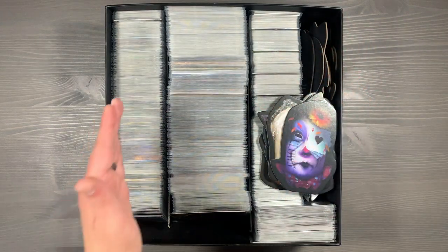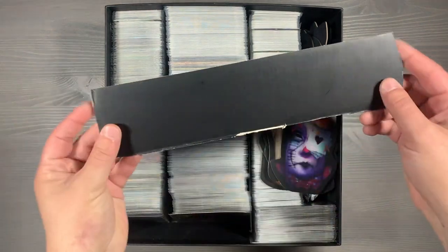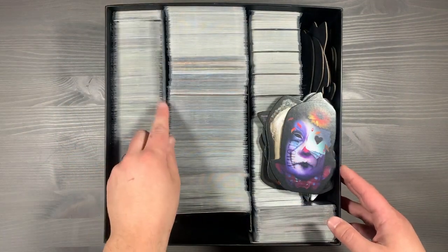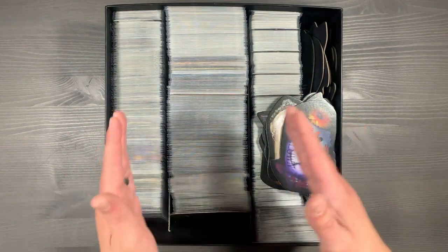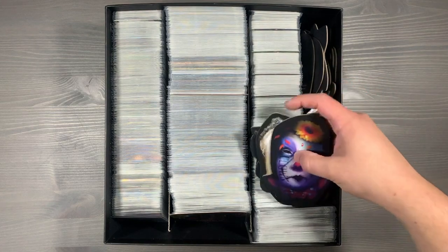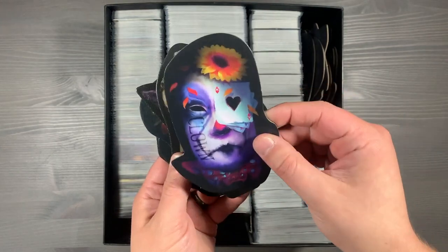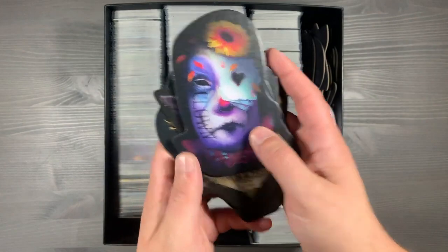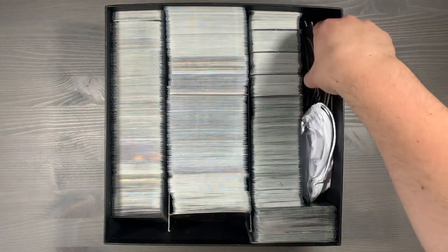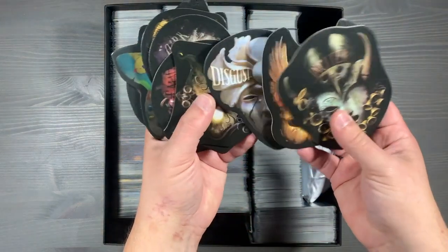Before we move on to the final right section, let's quickly talk about how we keep everything in its own specific column. We've actually trimmed one of the other boxes, and so you have these cardboard dividers that are keeping all of the cards in nice columns. You just simply tuck them like so, and it'll make sure that during transportation nothing is shifting around and keeps things nice and organized. Moving on to the right side, you'll have all of the different masks that your character has available. The cards will be with their actual deck box, but the masks themselves will all be stacked here — all of the different masks available for that gambler character.